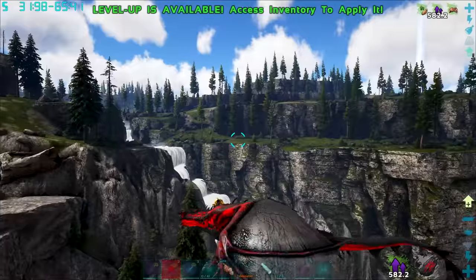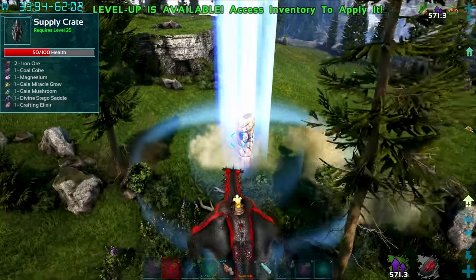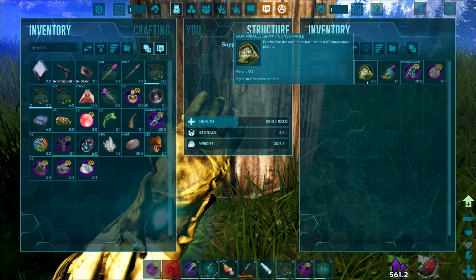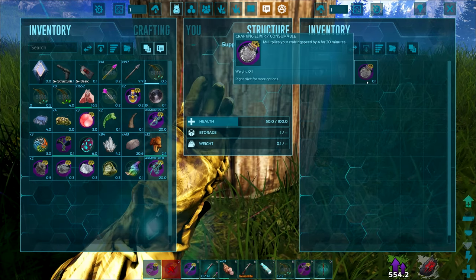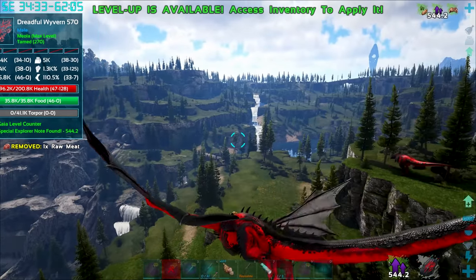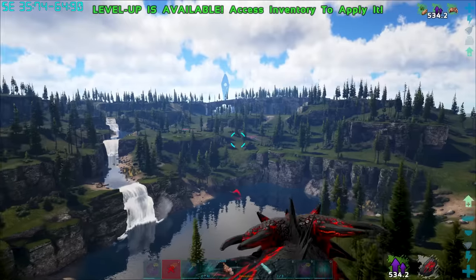This is such an awesome area. We're gonna put it on the short list and come back if I get desperate. However, this chest has some interesting stuff — Miracle Grow, which works like vanilla refertilizer but 10 times more potent, a weird glowing mushroom, a stego saddle, and a crafting elixir that multiplies crafting speed by 4 for 30 minutes. I just so happen to be looking for a base spot, so that crafting elixir is perfectly timed.